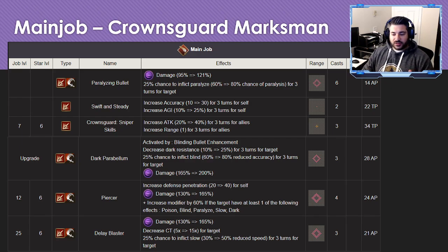The ability I really slept on is Piercer. Not only does the ability itself give him 40 defense penetration — on top of the 35 from his weapon and trust mastery — but this ability alone can get him up to 75 defense penetration. The big thing is the modifier increase of 60, making it a 225 modifier ability if they're affected by a status effect or dark imperil. That is absolutely massive.